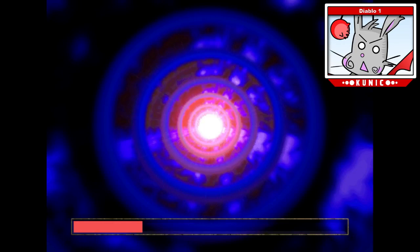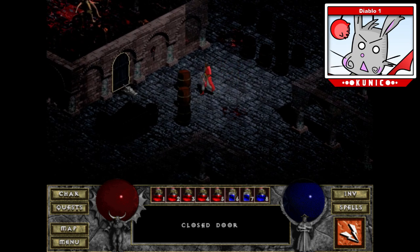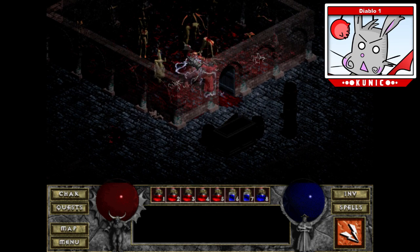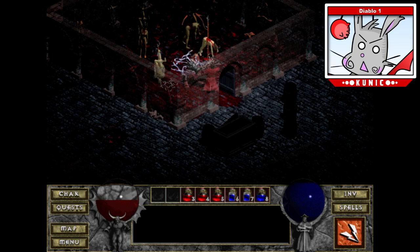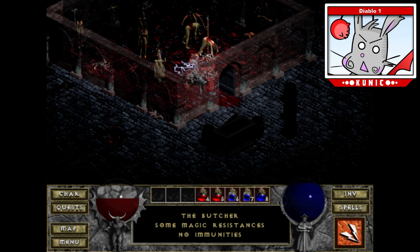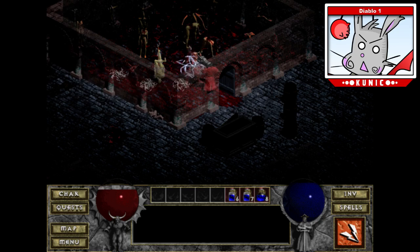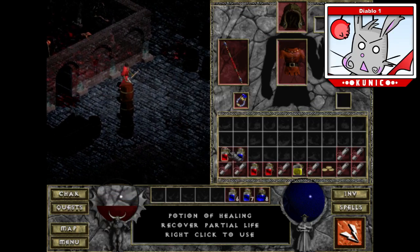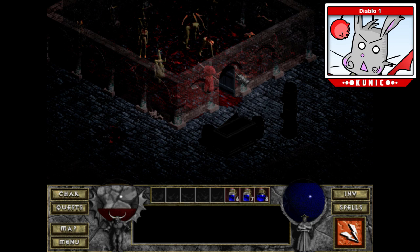I'll have her refill my charges. I'm thinking I'm just gonna spam the charged bolt on him. Let's see what she has first. Staff of Swiftness — nope. Can't buy any of those. Let me refill staff charges and buy a lot of potions. Alright — let's take the portal back. Butcher round four, I think this is what we're on. 'Fresh meat!' Fresh meat!